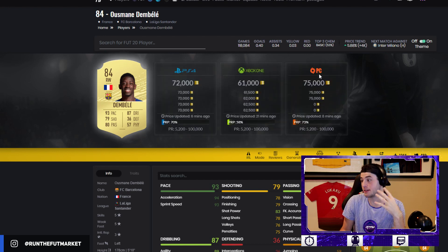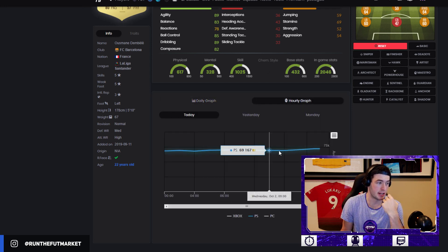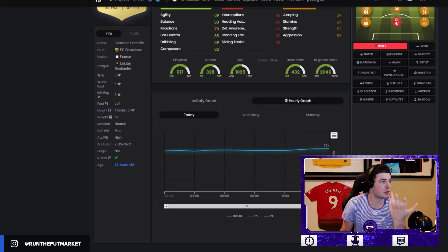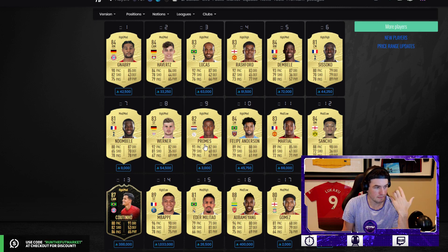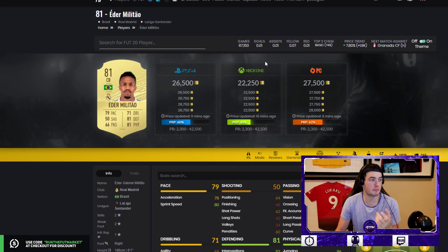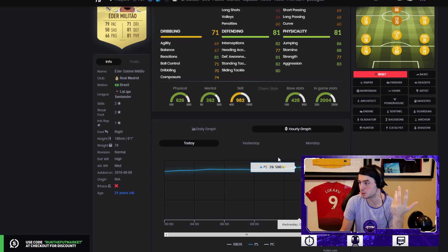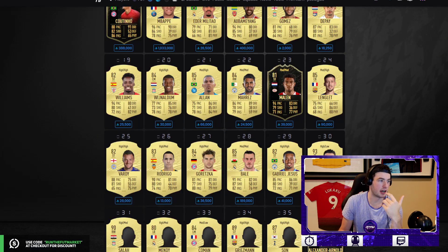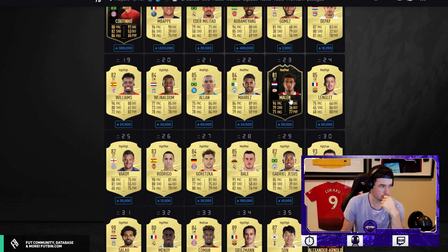Think about what players you see in everybody's team — those are the players to look at. Should you buy Dembélé at 72k? Honestly, looking at the graphs, no — it's the highest he's been all day. Look for the drop when he goes under 70k. Don't just go to the popular page and buy for the sake of it. Militao is another pretty good shout, but right now he's literally the highest he's been since last week, so be careful.